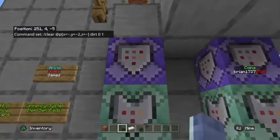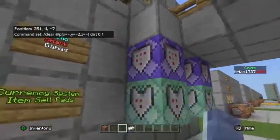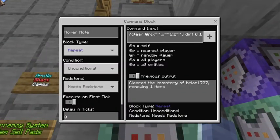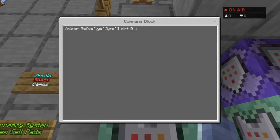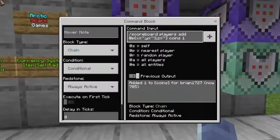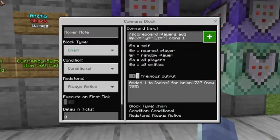So we're clearing a player: x equals tilde, y equals tilde+2, z equals tilde. What that means is it's the same x and z coordinate, and then we're two blocks above that command block on the y. Then we're doing dirt 0 1 — zero is the data value of the dirt type since there are no other types, and one is how many dirt to clear.